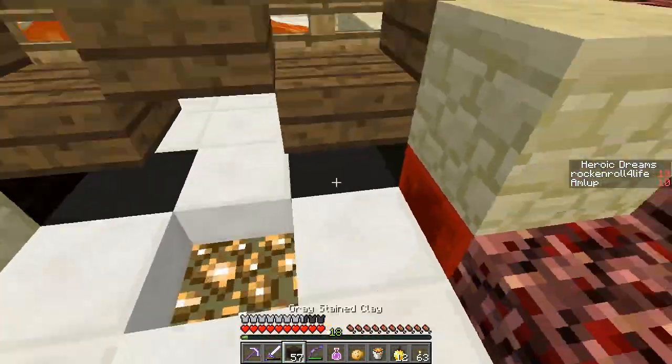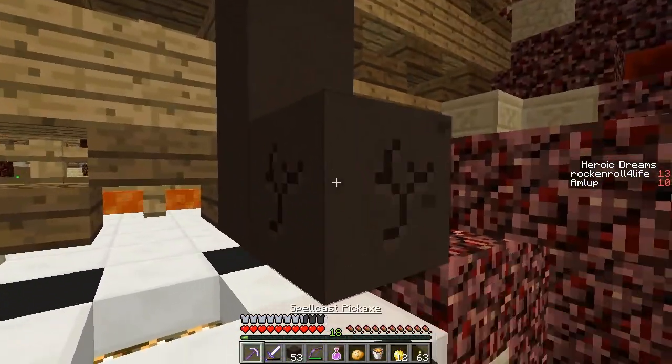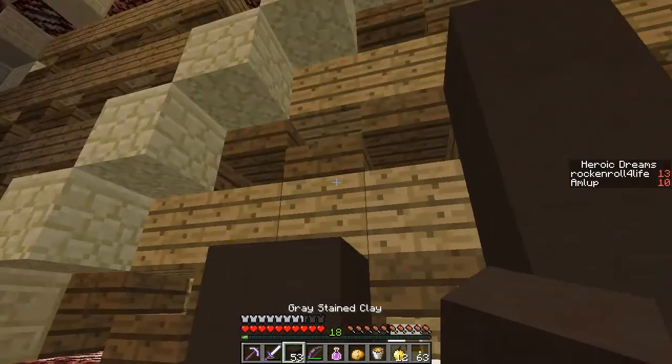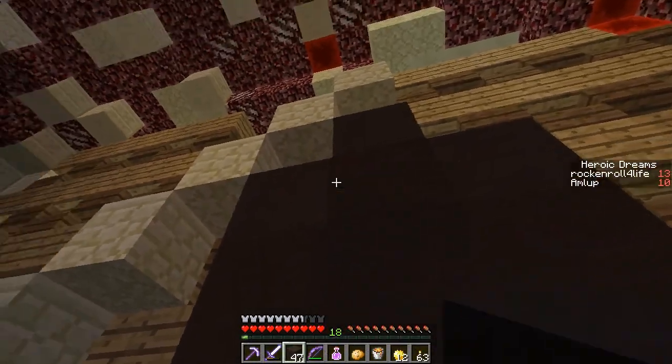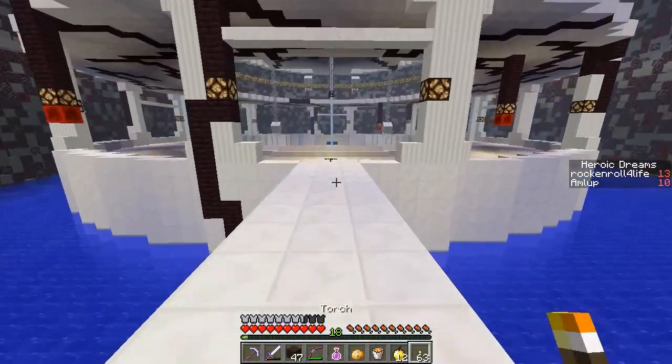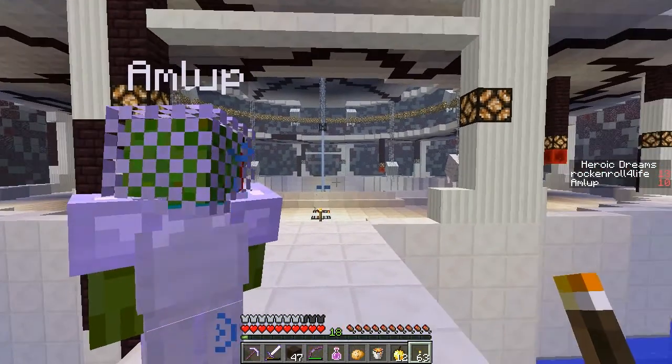I'm kind of worried the spiders may start falling through when the wood burns, but let's deal with that when we have to deal with it. Good way for you — alright, good. So do we just want to get around and torch up the top area and then deal with the stuff?